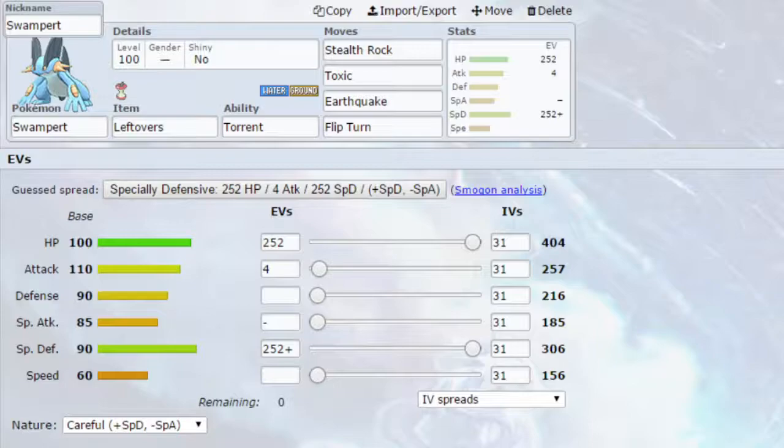Or you can go for max HP, max defense with an Impish nature — so more defense, less special attack. That's an alternative option for the support set.